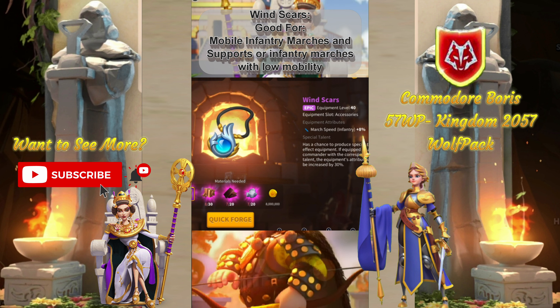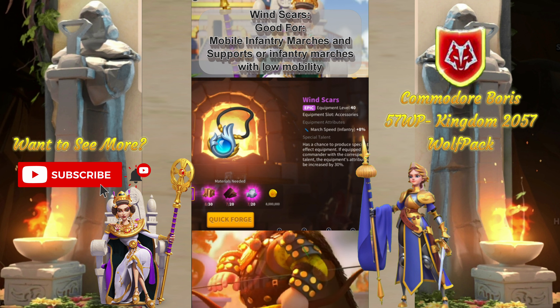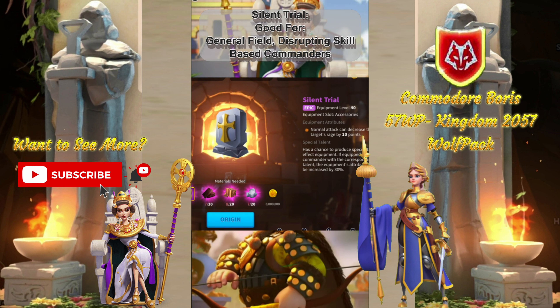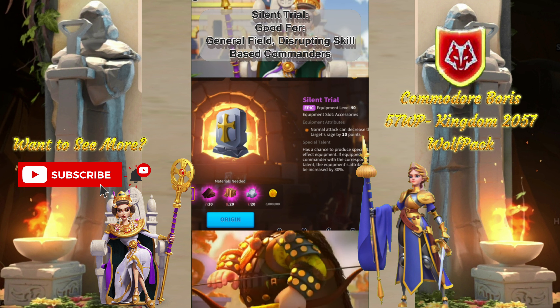Next, for Windscars, it's great for mobile field presences, especially if you want to pair it with a Windswept. It gives you an additional 8% plus the 16% from the Windswept set, plus expertise. It's just super useful. Silent Trial is good in general against skill-based marches or anything that really does most of their damage based on skill, and it's great in the field.